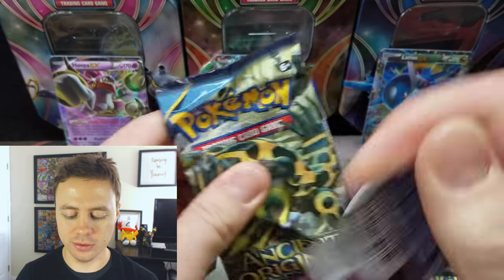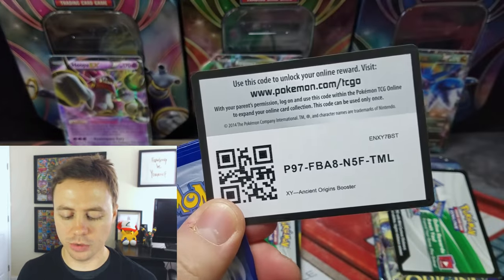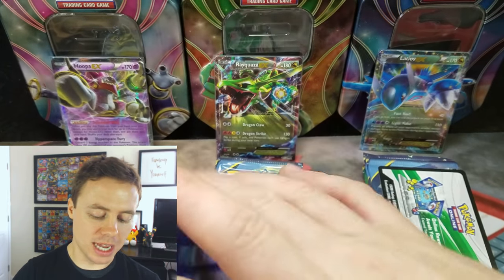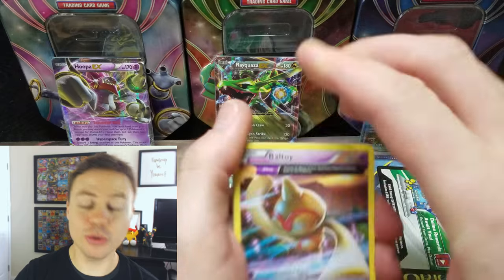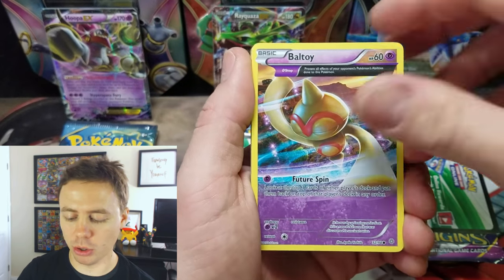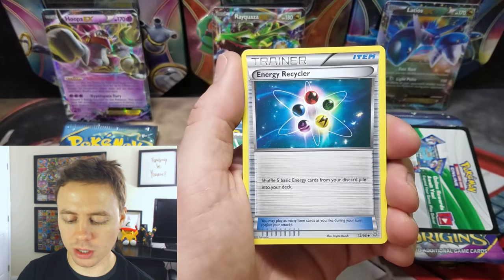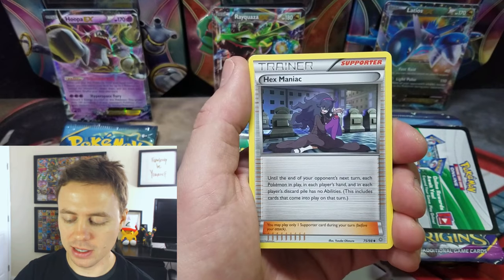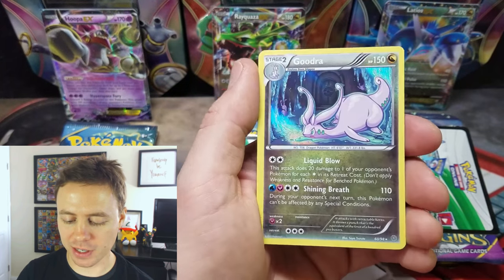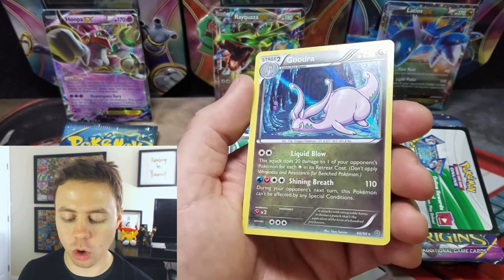Let's start it off with some Ancient Origins and a code for one of you guys. Wish me luck — hopefully we get some good stuff. I can't remember how good the pull rates were on these, so we'll find out. Rultz, an Energy Recycler, Whismikot, Hex Maniac, Blathom, Reverse Holographic, and a Gudra Holographic Rare. This card I would get quite often from Ancient Origins.